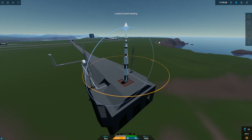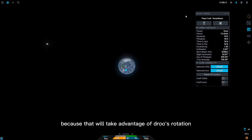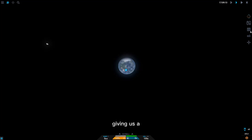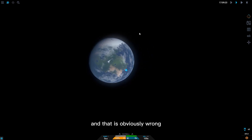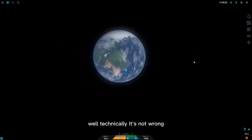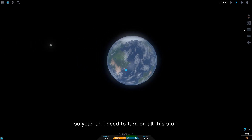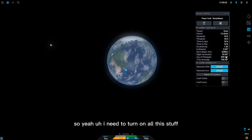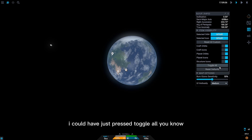We're going to be launching east, because that will take advantage of the planet's rotation, giving us a kick in delta-v. We're going east, not west, because that's what I did last time, and that's obviously wrong. Well, technically it's not wrong — you can still launch west — but it's just not efficient.